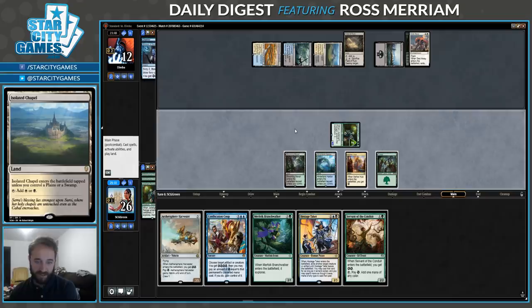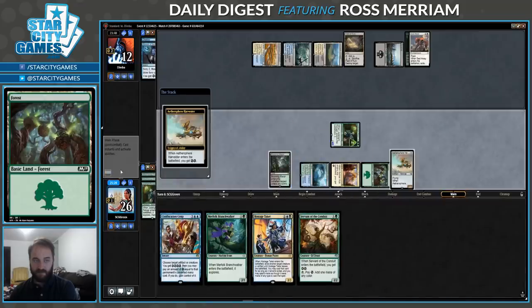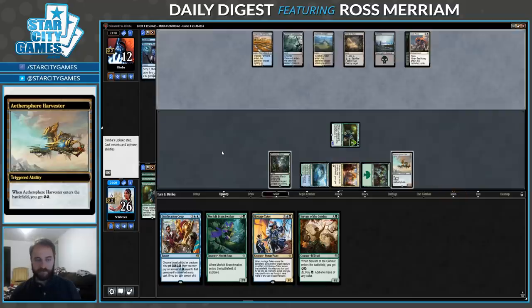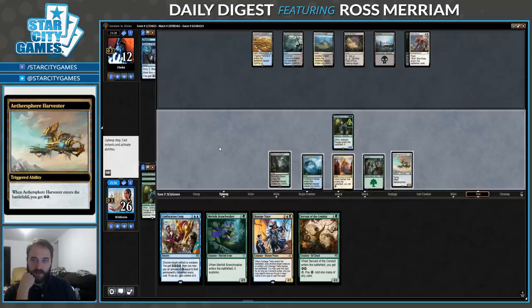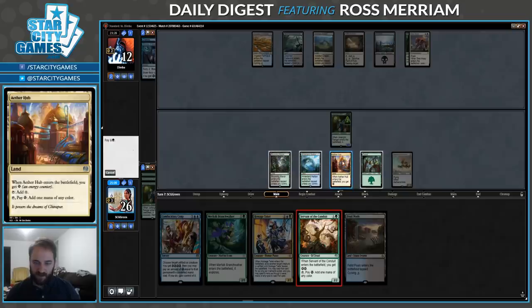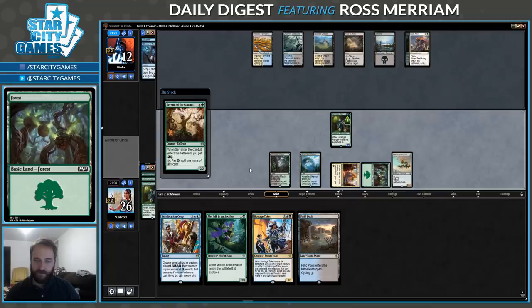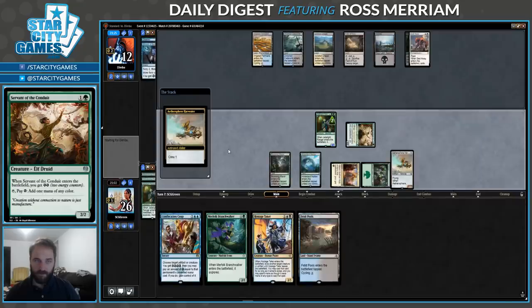Assuming my opponent has Torrential Gearhulk in their hand, I think my best bet is to play Aether Sphere Harvester. We'll see if they do indeed have sixth land or if they just kept a spell they really like. They are well set up against the Scarab God, if that's what they have. No land six — so they kept a spell they really like last turn. I'll start with a Servant of the Conduit, which will gladly crew Aether Sphere Harvester. I think we can run right into Settle the Wreckage, I guess.